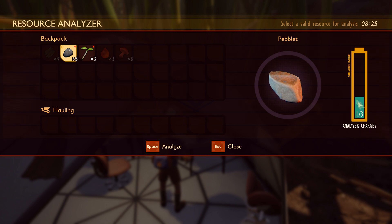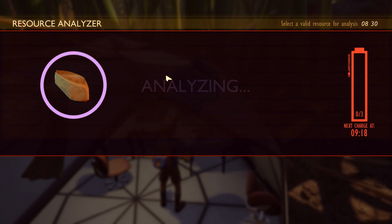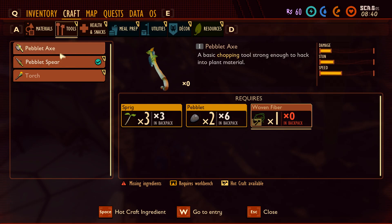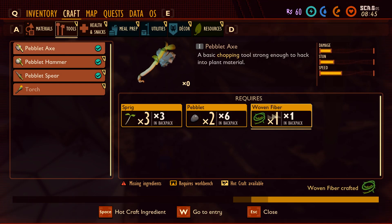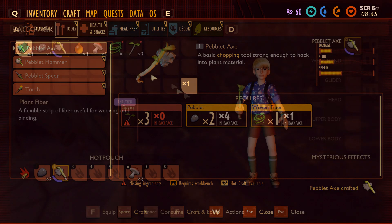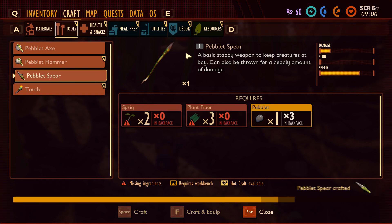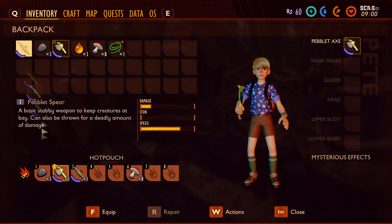Last on the list is the pebble. You're going to be using this to make the pebble axe, a pebble hammer, a spear, and it's also used for building. Now is the time to go into your inventory and use some of the woven fiber, sprigs, and pebbles to make yourself a pebble axe. After you have the axe in your hand, go ahead and craft from your inventory a pebble spear — you're going to be using this in the next 10 feet.